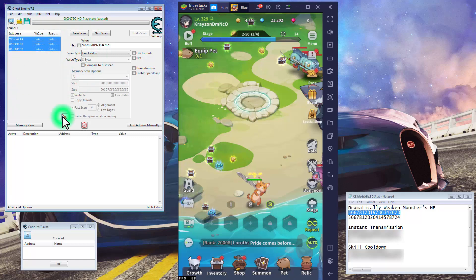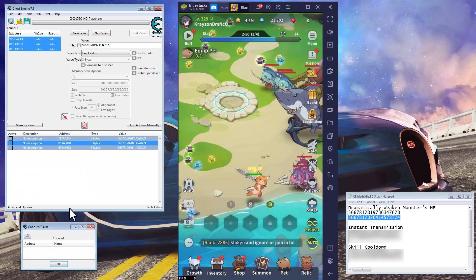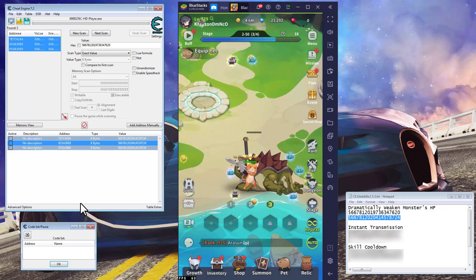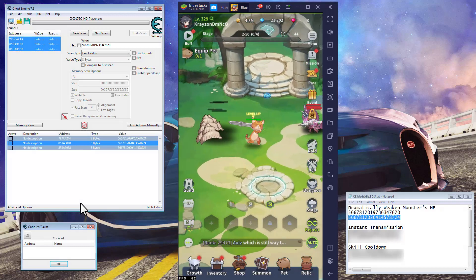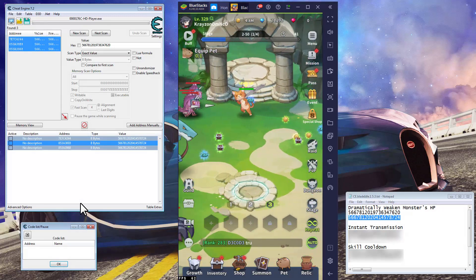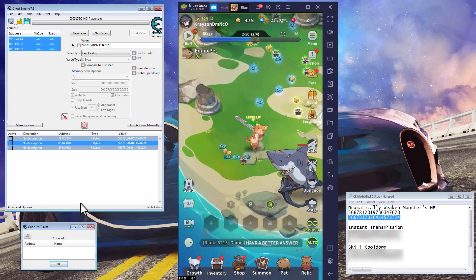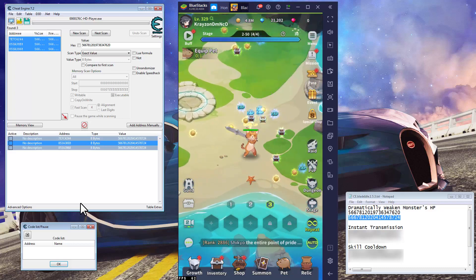I pop those results down, Control A to select all, then Control A again here to select them all. Double click, and then I use the replace value at the bottom. Hit OK. When I unpause, if it still works on the next spawn they're going to be weaker. As you can see, now I'm one-shotting them because before when I was hitting them normally it would take about 75% damage. So now that their HP is 90–95% less, naturally it's a one-shot.